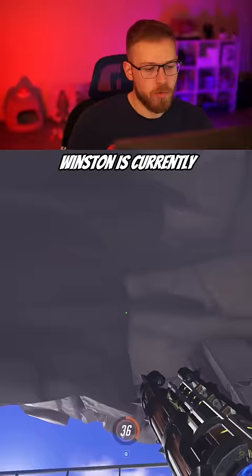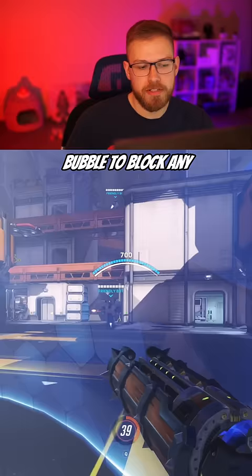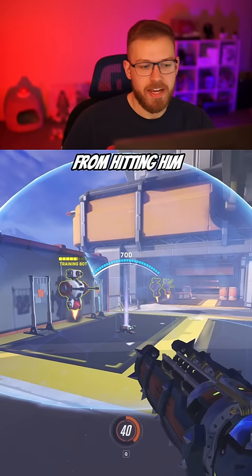For tank we're going to go with Winston. Winston is currently one of the best dive tanks due to his ability to jump directly onto the enemy's support and over the Sigma. He can then drop his bubble to block any of Sigma's abilities from hitting him, and the bubble will also block any healing that this support may get from the other support.